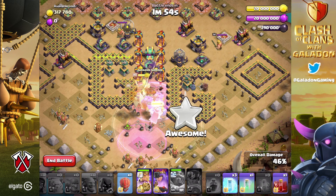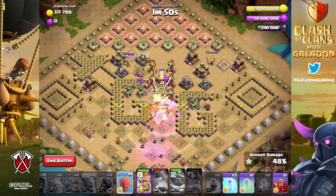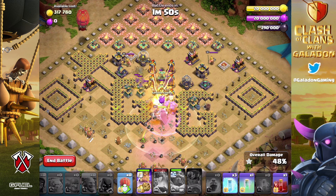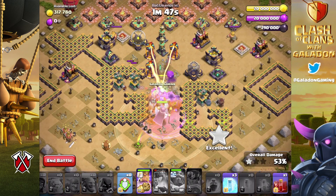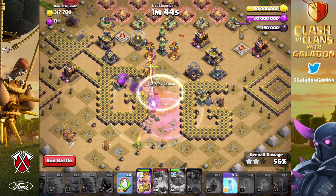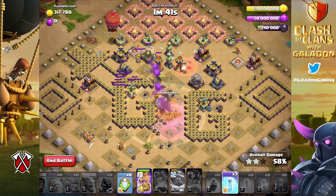Get ready — use the Warden ability as the town hall goes down. This is called Galadon's Golem Gauntlet because there's a gauntlet in the middle you can't avoid; your golems have to go through it. Use your spells, then get ready for the Stone Slammer. Place it on the left — four of those six X-Bows are pointed to the ground only, so drop the Stone Slammer a little early so the ground X-Bows get wiped out and the air X-Bows don't take it down.